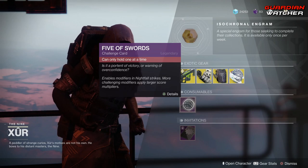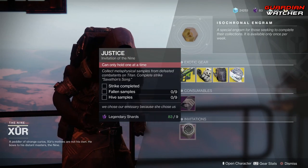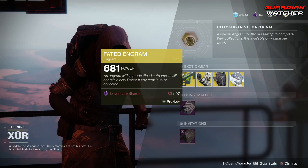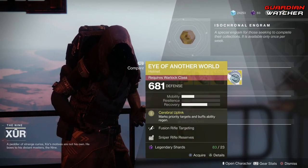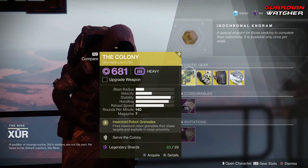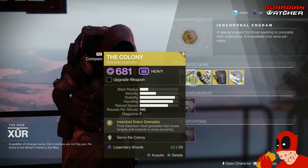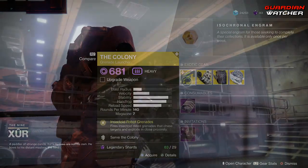Next is your Consumables — Five of Swords, go ahead and pick that up for your Nightfall Challenge card, as well as your Invitations of the Nine. And last but not least, we have your Fated Engram, which does give you Forsaken Exotics. If you do not have one of these exotics, go ahead and pick these up first before popping the Fated Engram, because if you do not have one of them, you have a chance to get one inside the Fated Engram for 97 Legendary Shards versus 29 and 23. It would definitely be a waste to pop the Fated Engram first instead of getting these if you don't have them.